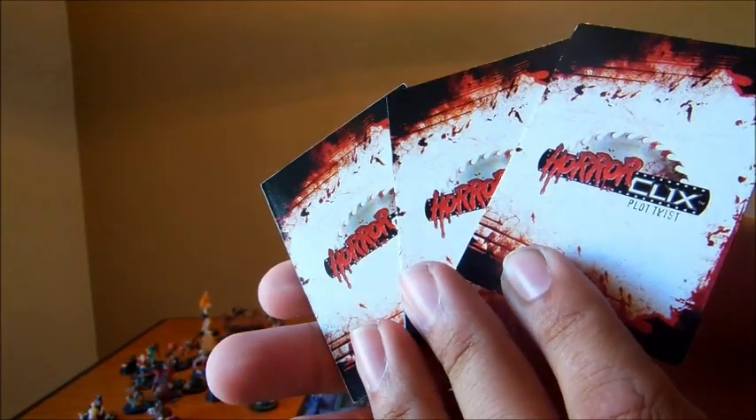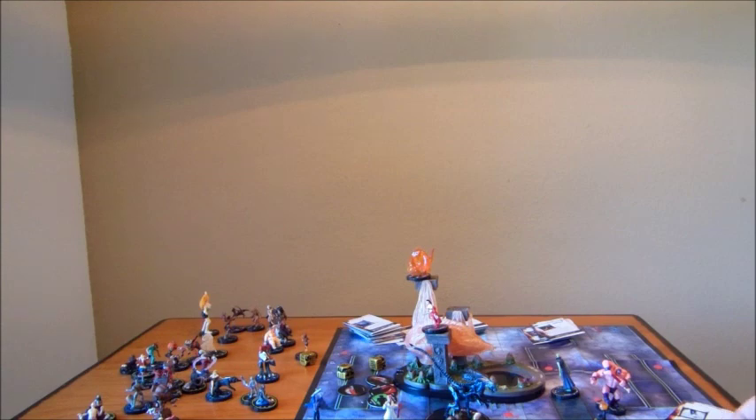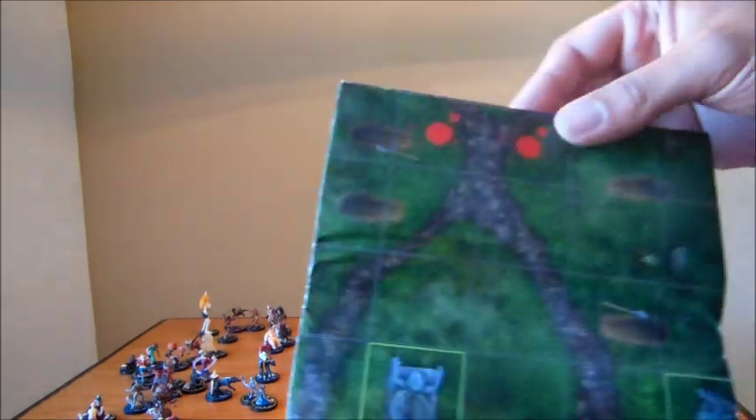These are plot twist cards. They include regular plot twist cards, a subplot, or ticking clock cards. You will also need victim pogs, which come in the shape of just these punch-out little pieces of cardboard. And lastly, you will need a map — something to play the game on.